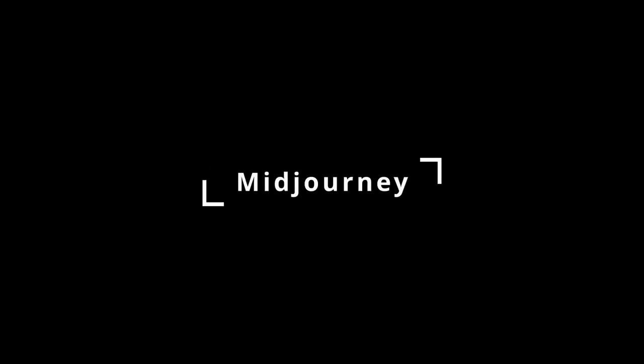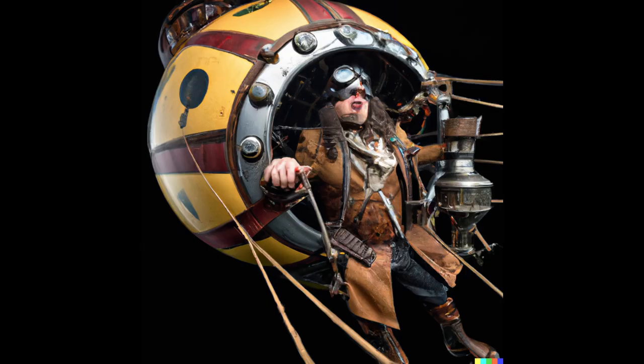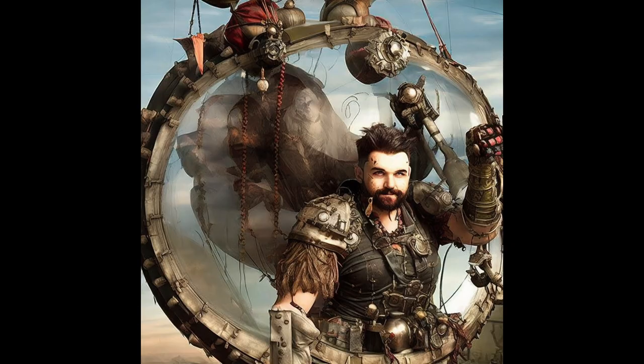First prompt is: a photo of a steampunk barbarian in a war balloon. Let's see how they do. First up, MidJourney. Next, DALL-E 2. And rounding things out, Stable Diffusion. These are simple prompts — just a copy and paste of the prompt into each text box on each generator to see what we get, assuming I know nothing about prompt craft whatsoever, just diving in trying to make something happen.